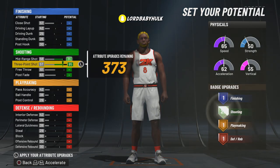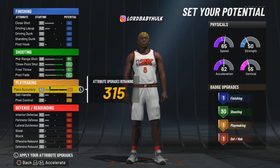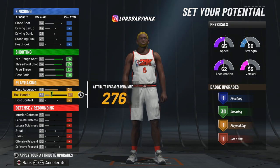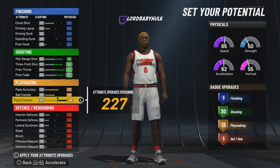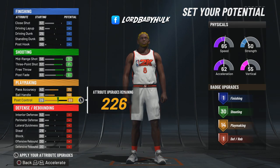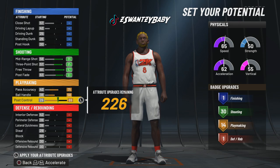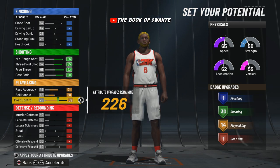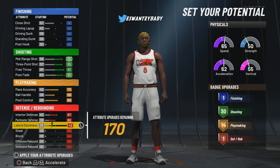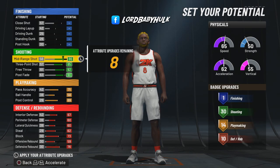We're gonna max out these 30 shooting badges on the center at the three spot. We're gonna max out these playmaking badges so you can get a little wiggly with it on your dribbles. Even when you have the ball, get a little wiggly with it. Then you're gonna have the center on you — he's gonna be a little slow, he ain't going on you. We're gonna max out defense too because you're a little undersized.